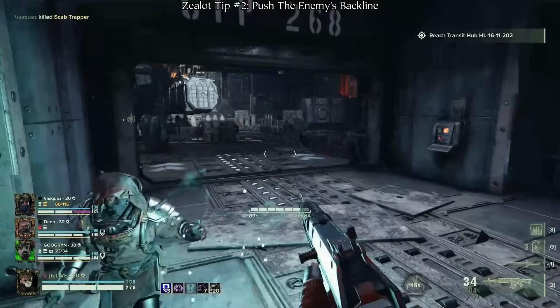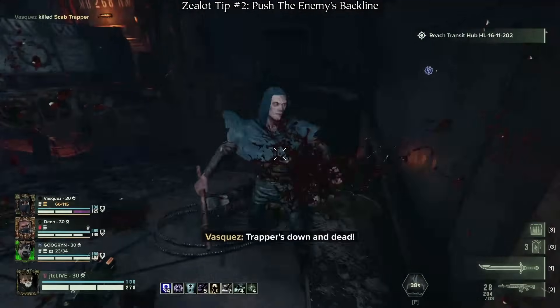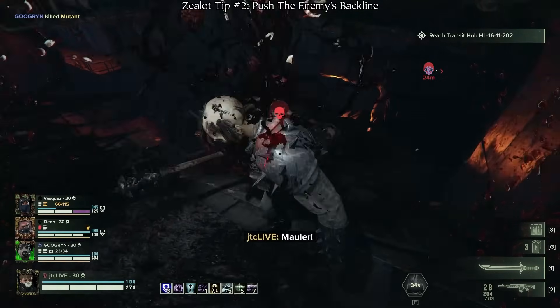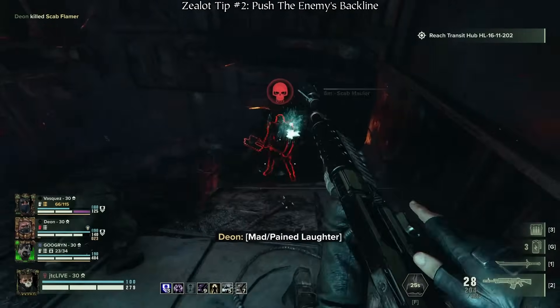Knowing when to push the enemy's frontline versus backline is a skill that comes with time, as knowing how many shooters is too many to push isn't always obvious — it depends on the positioning of you, your enemies, and the room you're currently in, so don't be discouraged if it takes you some time to learn.